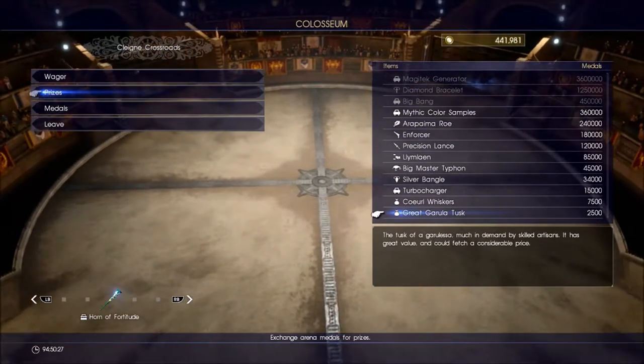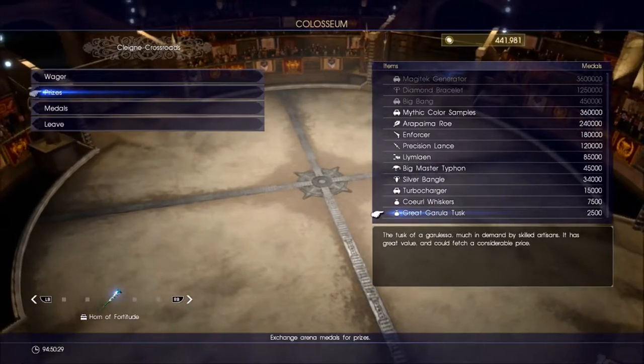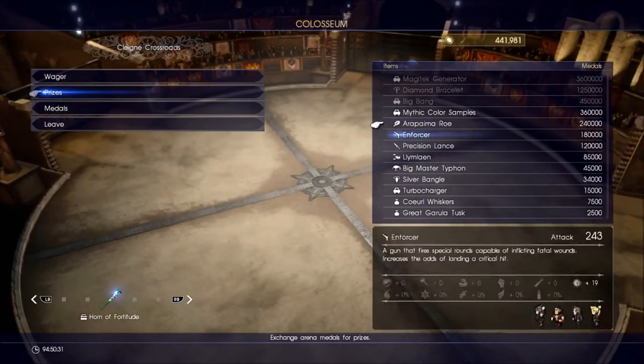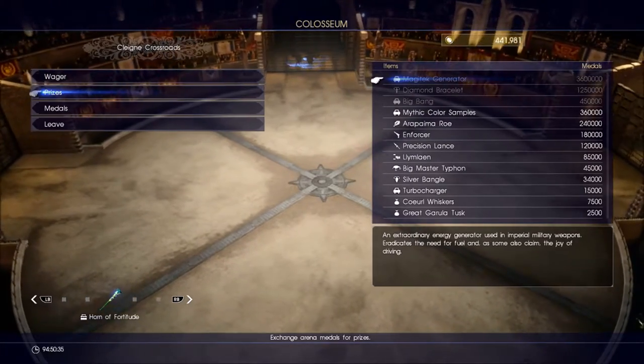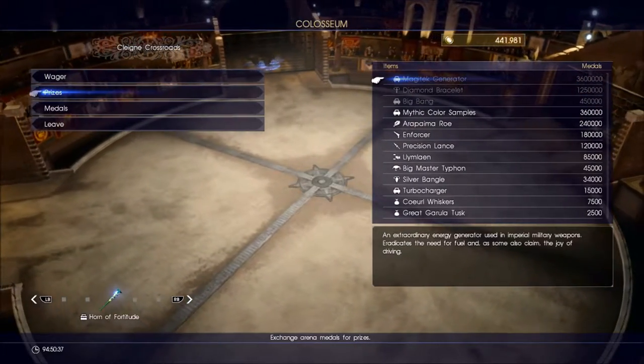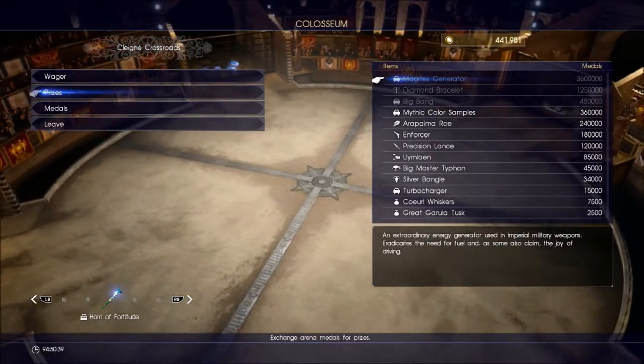You can only ever bet 9,999 at any one time. So once you make like 30,000 or so, you can pretty much gamble 9,999 every single time. If you lose you'll probably get it back on the next one once you've figured out the method.